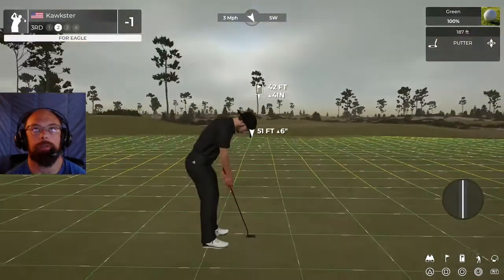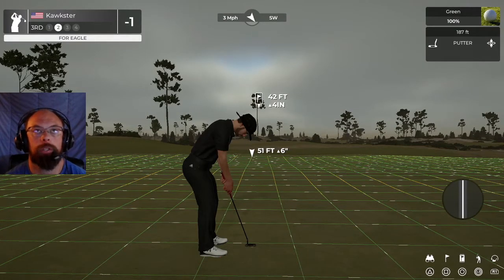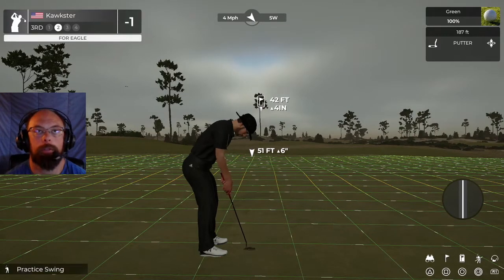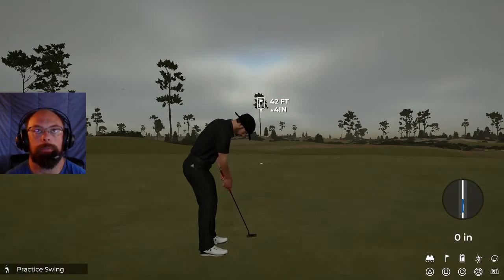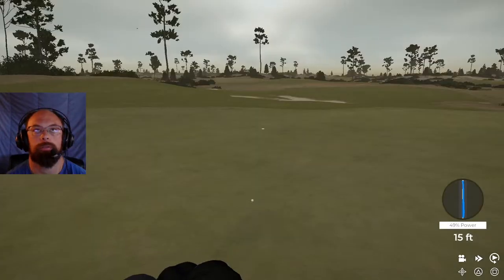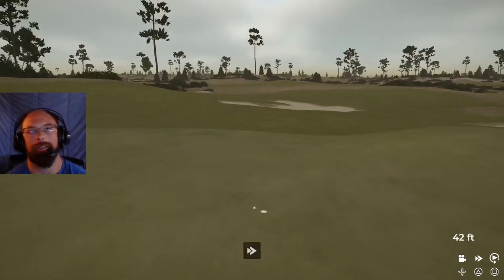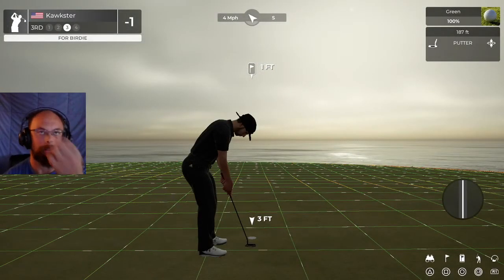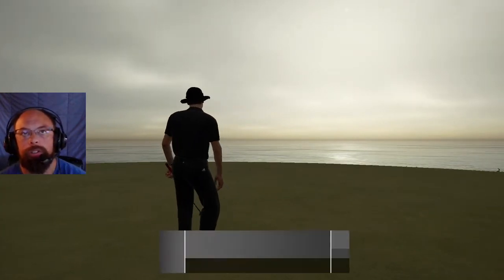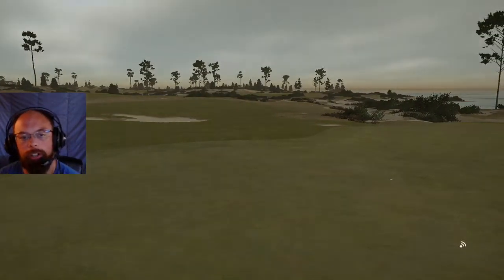Nice big green to do that with. You do have the risk of the water on one side. Let's see if we can pop down an eagle here — read this properly, get the right speed, it's probably about 50. Perfect — curl back in there, curl back in there. So close! Got a little tap-in birdie here and we move down to 2 under.